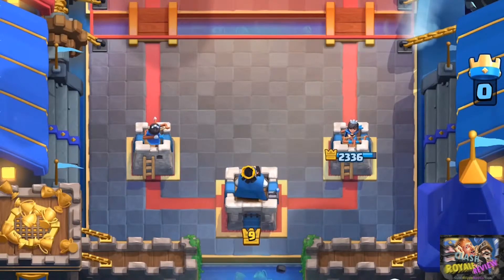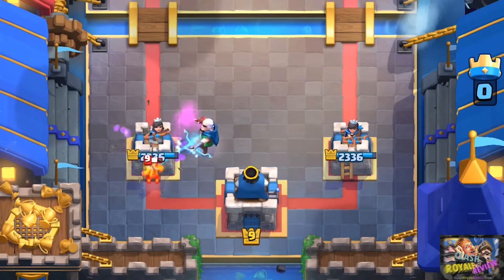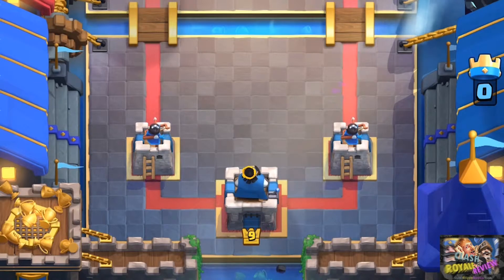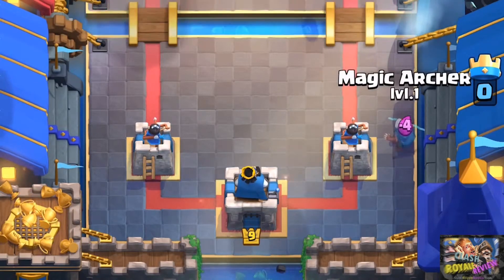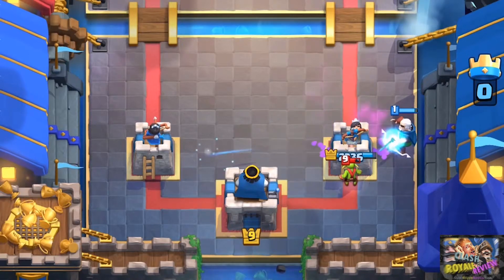He's decent at countering Goblin Barrel. If you place him on the inside, he won't tank any hits from the goblins and they'll still deal 300 damage to your tower. But if you plant him on the outside, he tanks that goblin and the goblins will only manage to deal 200 damage to your tower.